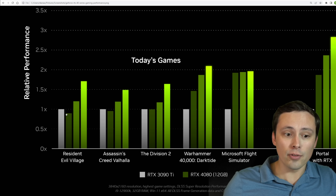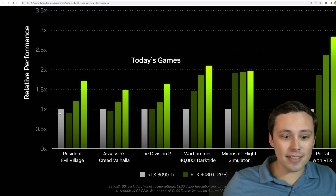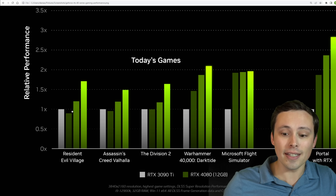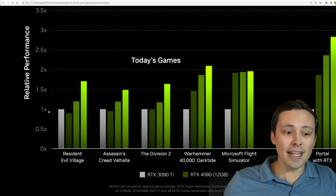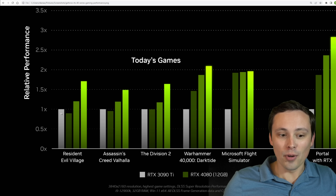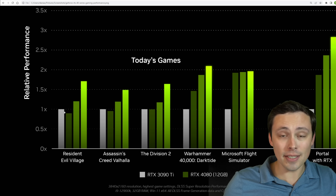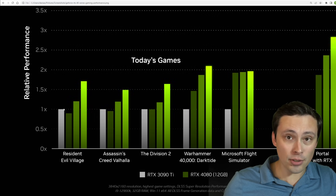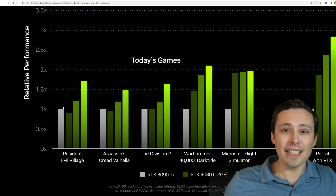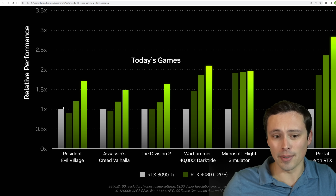It doesn't show us a performance comparison with the 3090 non-Ti, but I would imagine that it's fairly close. So I think the 4080 12GB, in a fair apples-to-apples comparison like this where we're just playing the game, is looking more like it's a 3090 competitor. Although this does say the highest possible game settings, and Resident Evil Village does feature ray tracing. So this is still probably a ray tracing to ray tracing benchmark, which isn't just showing us the rasterized performance difference between the cards.